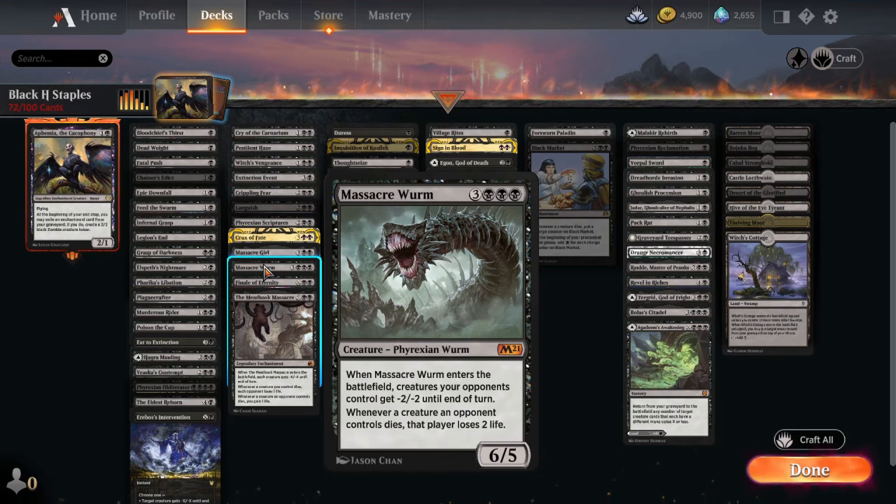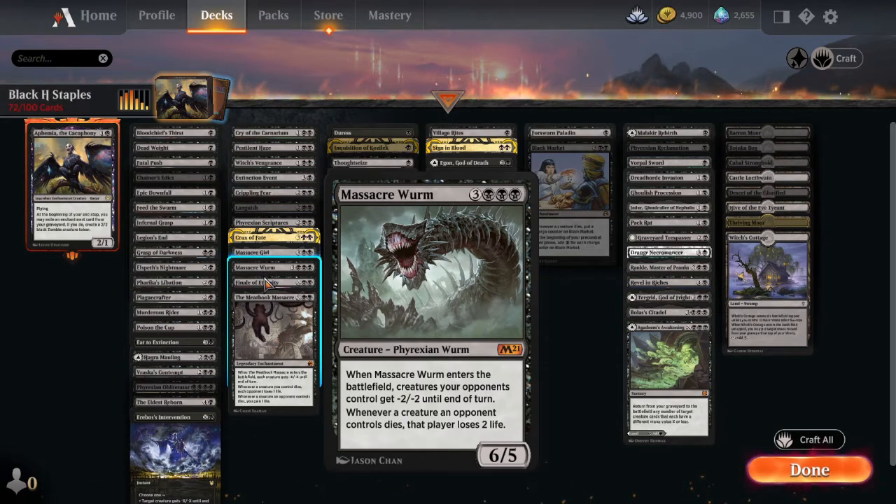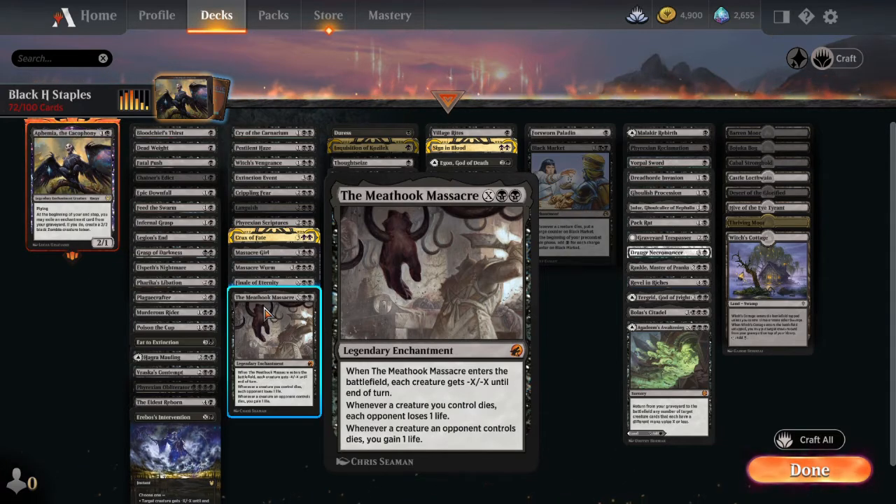Massacre Worm hits everything for minus 2/minus 2, has a body that can attack, and when a creature an opponent controls dies that player loses life — you can potentially win the game if they have enough tokens. Finale of Eternity destroys up to three target creatures with toughness X or less for X and two black, and if X is 10 or more, you return all creature cards from your graveyard to the battlefield. The Meathook Massacre gives each creature minus X/minus X on entry; when a creature you control dies each opponent loses one life, and when a creature an opponent controls dies you gain a life.